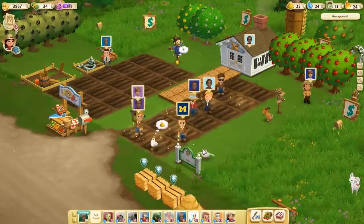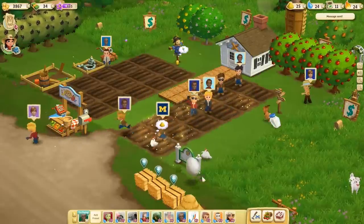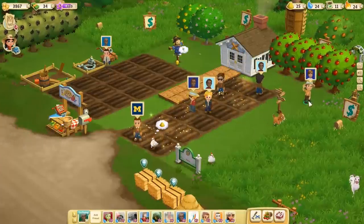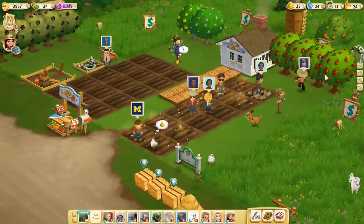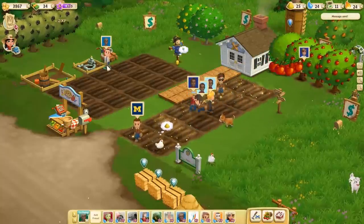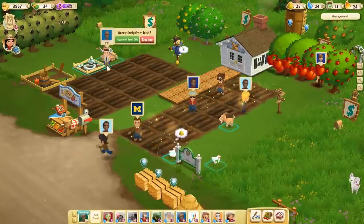There will always be people in the way here, which is totally fine. A couple things we're gonna look at today — we're gonna get some supplies from these guys. Let's go ahead and harvest these trees. Ramus is gonna help us do that, and you guys are already fertilizing my farms.